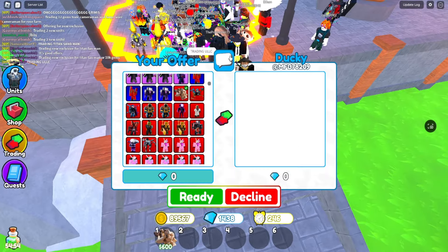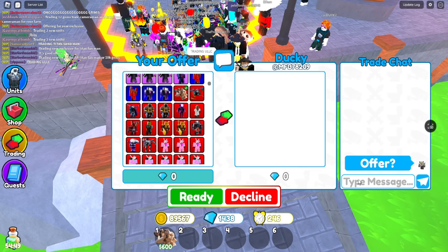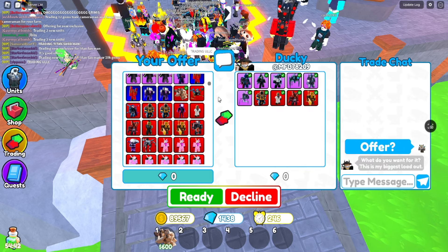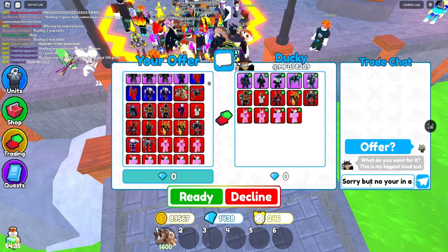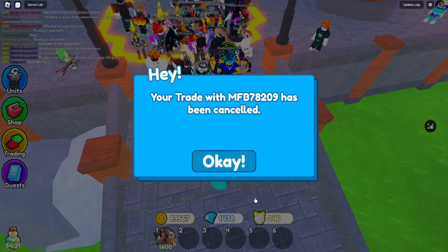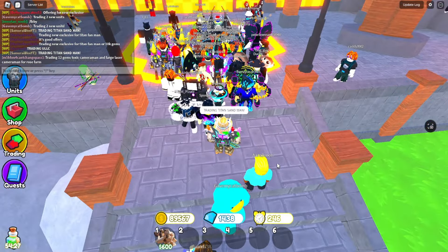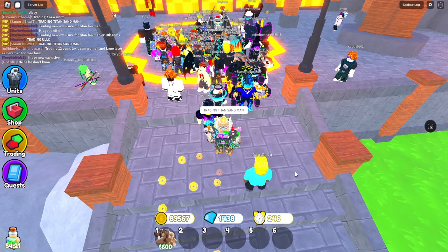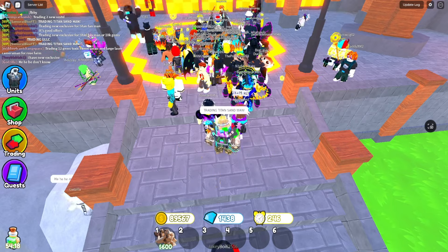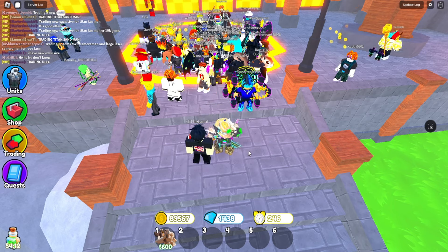We got another trade. Let's see what this person would offer. Oh, these are good. Oh my gosh, those are good. But I have to say sorry, but no — you're in a video, by the way. I am sorry. I have to decline. You guys may criticize me for saying I'd get something better, but no — because it took me 200,000 coins and two months just to get that Titan Sandman. That is so much pain.